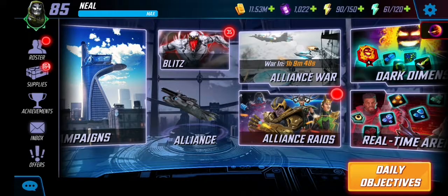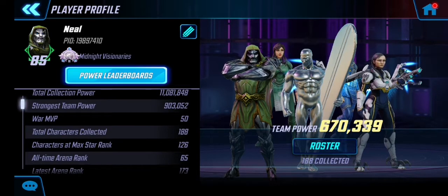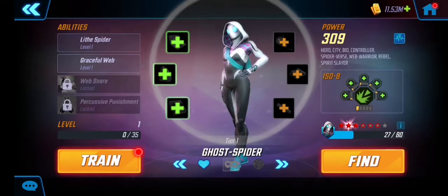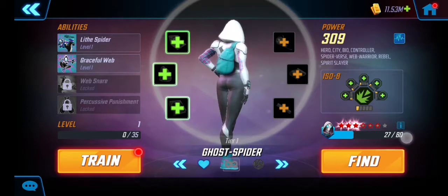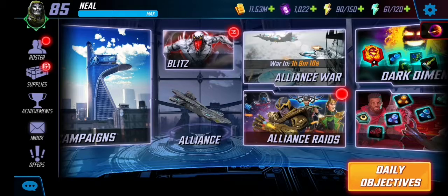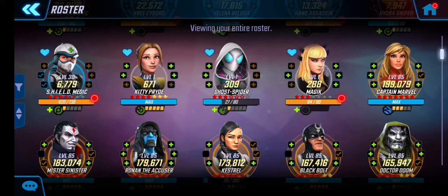As a free-to-play player I've got 126 characters maxed out of 188 collected — I'm happy with that. The way to do it is what I've been showing throughout my videos: pick a character you like, put the heart on them, find your ways to get them through campaigns and raid stores, and just consistently do it. That's it. Thanks for watching — please share, like, and subscribe. My channel is starting to grow and I really appreciate everyone's support. Over and out.